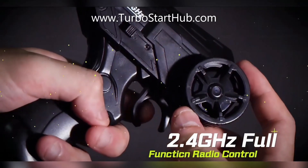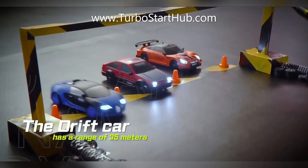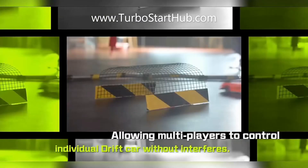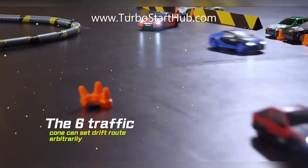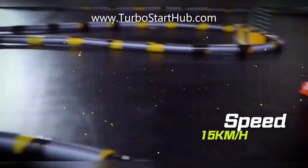2.4 GHz full function radio control, the drift car has a range of 35 meters. 4WD makes for more flexible handling, allowing multiplayers to control individual drift cars without interference. The six traffic cones can set the drifting route arbitrarily. Speed: 15 kilometers per hour.